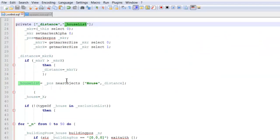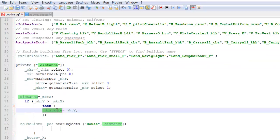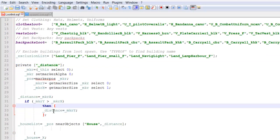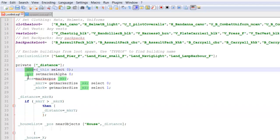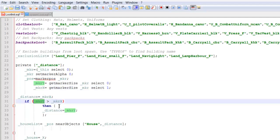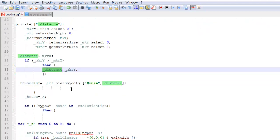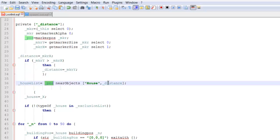We have our private variables, which let us change the distance variable within a scope. We're getting the marker, getting the position of the marker, and getting the size of the marker. The size is made up of two axes — axis A and B. If axis B is larger than axis A, we set that as the distance for searching for houses. This searches within a symmetrical distance, so this will get the near objects from the position of the marker within about 4000m, searching for objects under the house class, and all of these will be put into the house list.